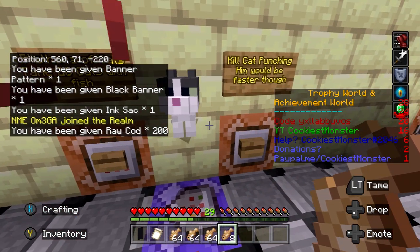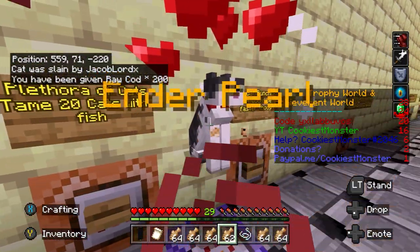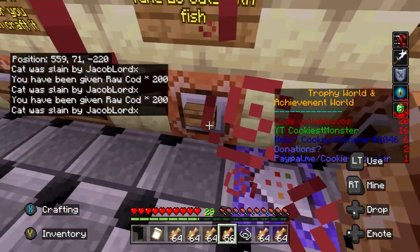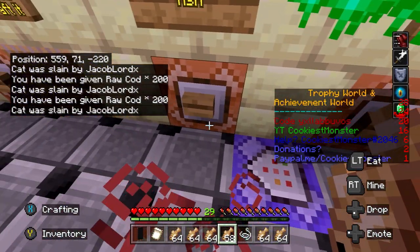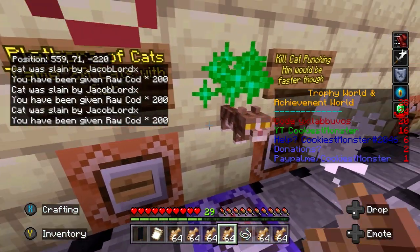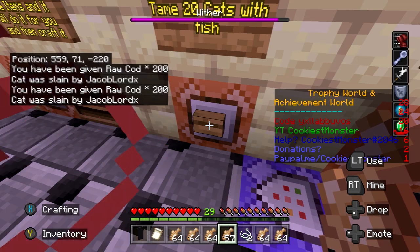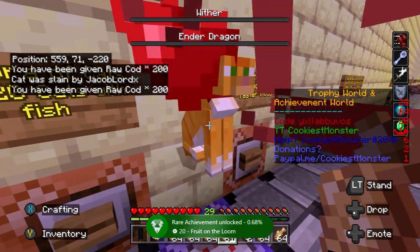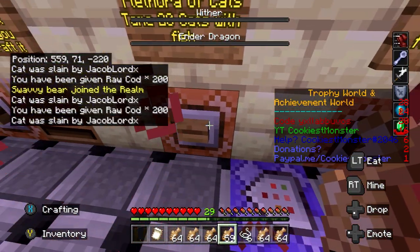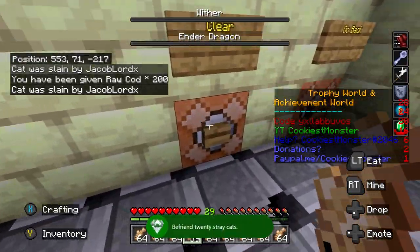The next workstation is to tame 20 cats. Press the button and you'll be given a load of fish, and a cat will spawn in the middle. Feed him the fish until he gets the love hearts, then press right trigger to punch the cat and kill it. Press the button again and another cat will spawn. Keep doing this over and over — give him fish until he's tamed, give him a quick punch, press the button — until you've done 20 cats. This can take a minute or two to do all 20. While we're taming the cats we do get the Fruit on the Loom achievement pop, which is for creating a customized banner. Continue until we have 20.